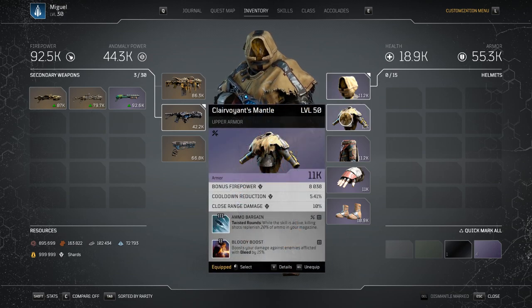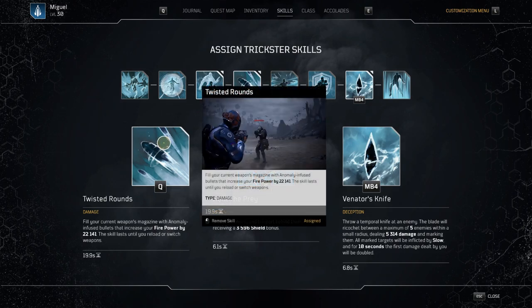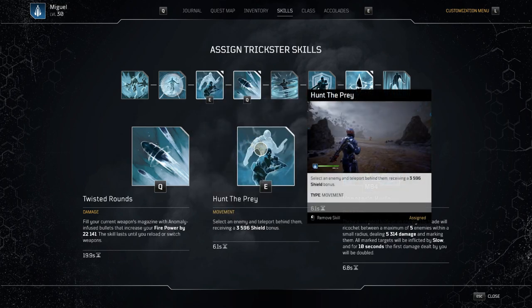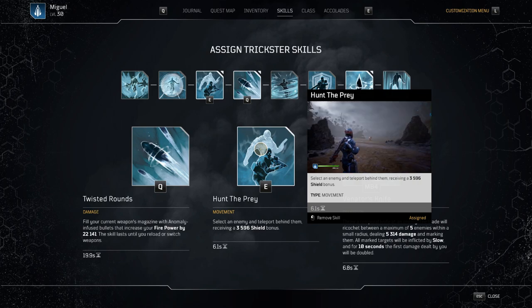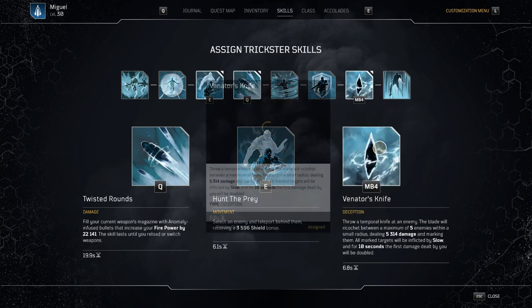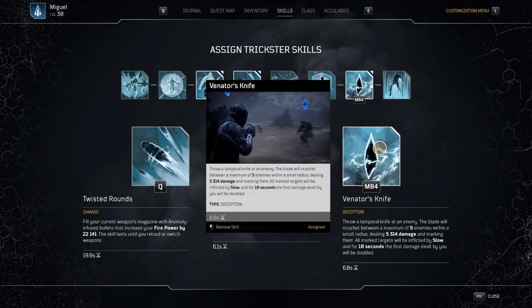This build is by no means perfect, but it's going to get you gold on everything and you'll be able to solo the content as well. There are eventually some things I will upgrade — that's for a different video. For skills, we're using Twisted Rounds — it's the best ability on the Trickster and the crutch of everything we do. Hunt the Prey is used not only to get behind enemies and avoid damage, but also for the extra damage every time we use our skills.